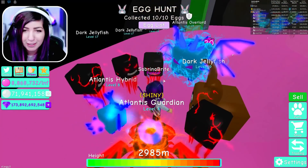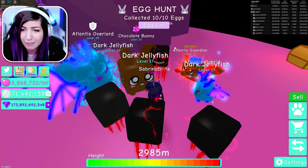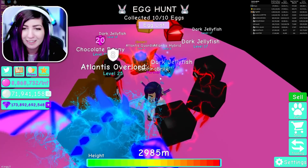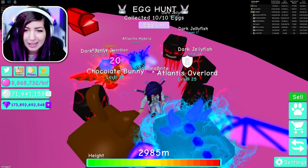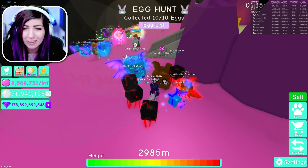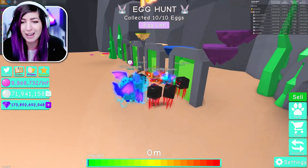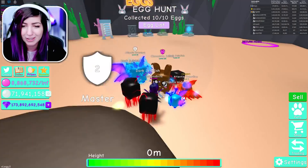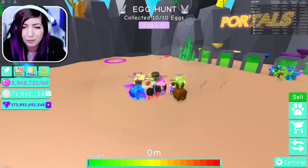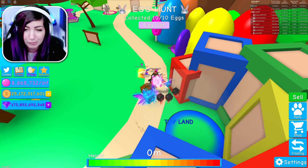In the process, I actually leveled my dark jellyfish up a lot — they're all like level 17-19. My Atlantis Guardian is a level four shiny, and I have the level eight Atlantis Hybrid as well. My Atlantis Overlord — I should start working on trying to max level that too, because that's gonna be my strongest pearl pet. But I'm pretty proud of this chocolate bunny. Now I'm getting near 400 million, like 370 million, every time I get that chest and the pearls.